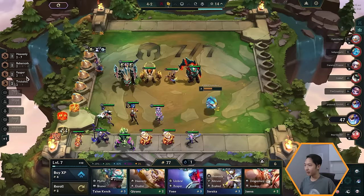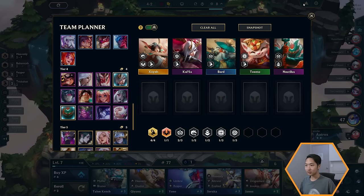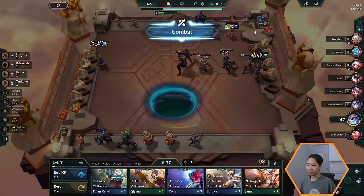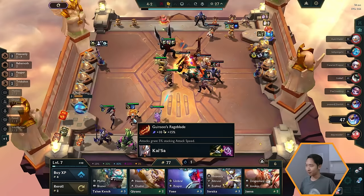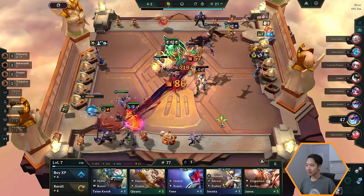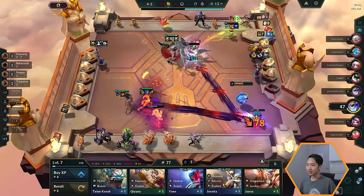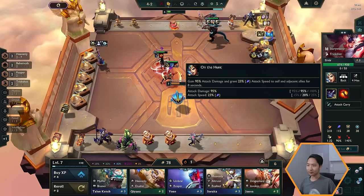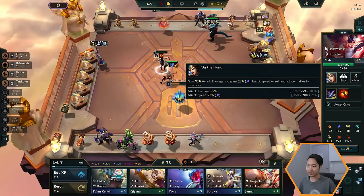Now let's add the units we want to our team. We wanted Kai'Sa, Bard, and Teemo to get four Trick Shots, plus some tanks. We already have a Nautilus and I think he's a Warden, so I'll look at who the Wardens are — it'll be Set and Alowee among the three-cost units. We'll add those as well. When you put a unit in the team builder, their icon glows in your shop, making it easy to spot them during a roll-down.